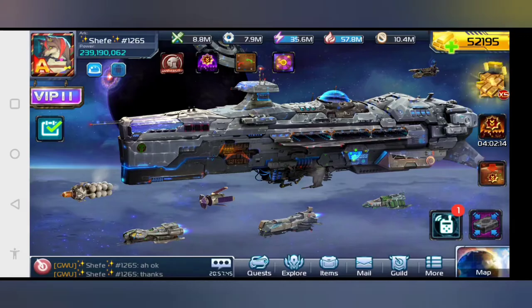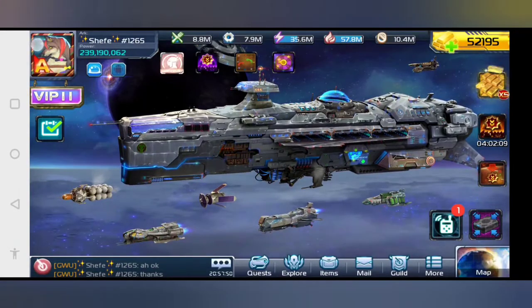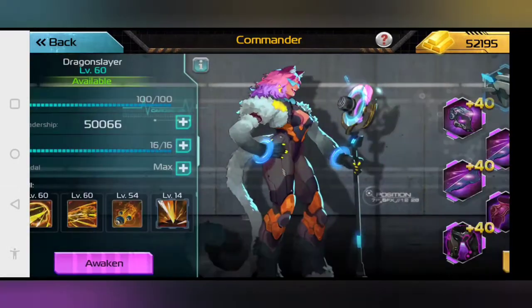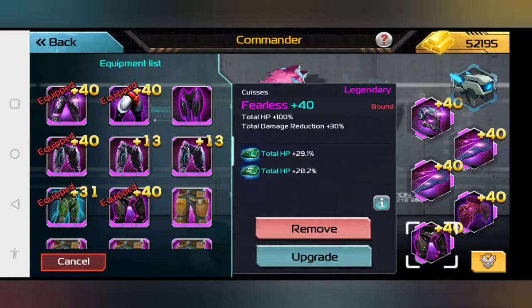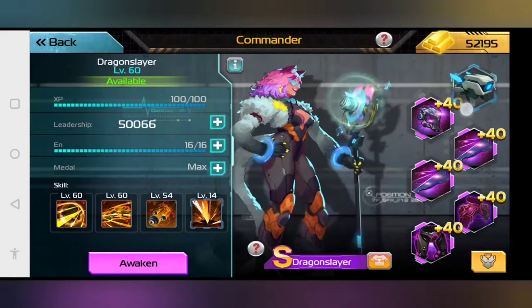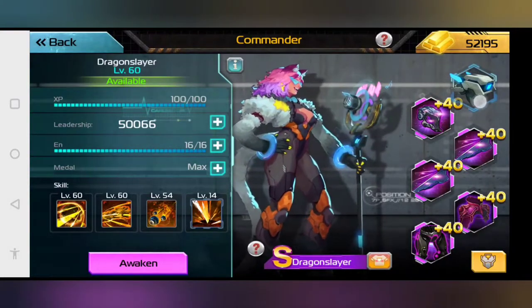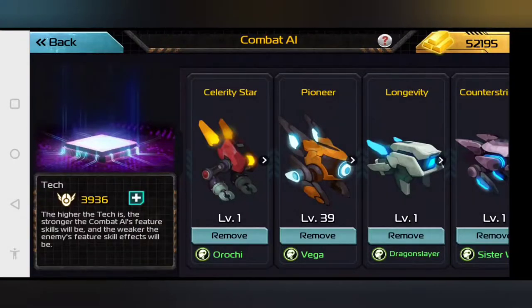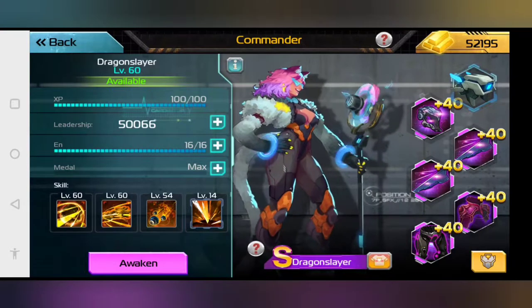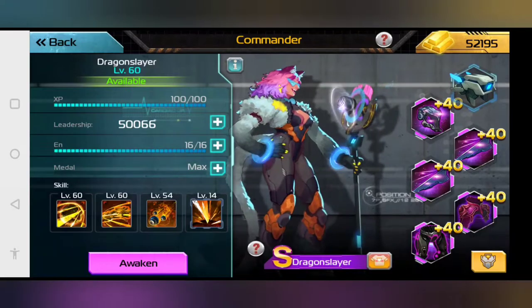Right here, if you click on this wolf, you can see your commander layout. With the commanders, you can actually set different kinds of equipment and gems into their equipment slots. Up here, this bad boy is an artificial intelligence, or a combat AI, and this will give your commander a leadership bonus percentage as well as extra perks.